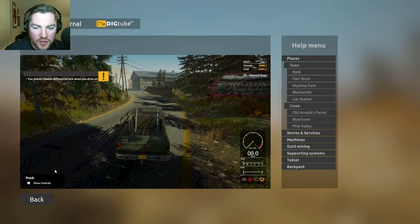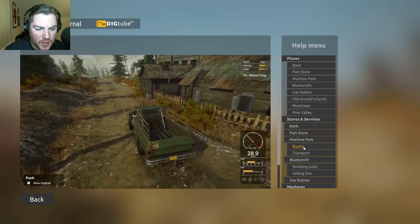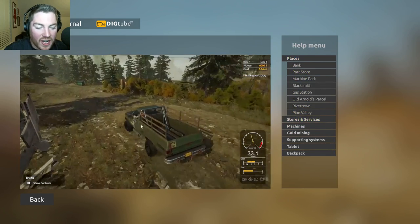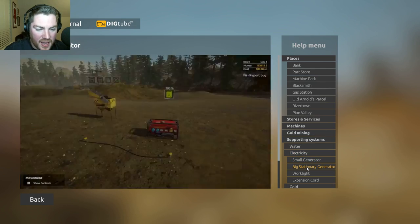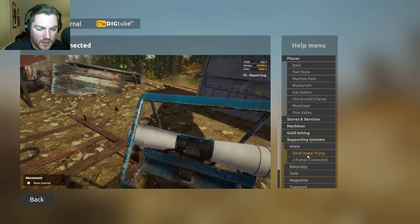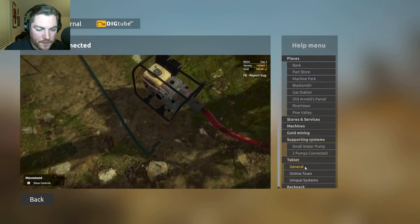Are we really going to watch them drive all the way there? I'm definitely not. Stores and services, blacksmith, machine park. So all this I think is new — all of this stuff is new. That's really cool. So you've got the electricity, how to hook everything up, which is nice. Even though you could probably figure that out yourself given a little bit of time. Two pumps connected. I do wish you could fast forward, that'd be nice.